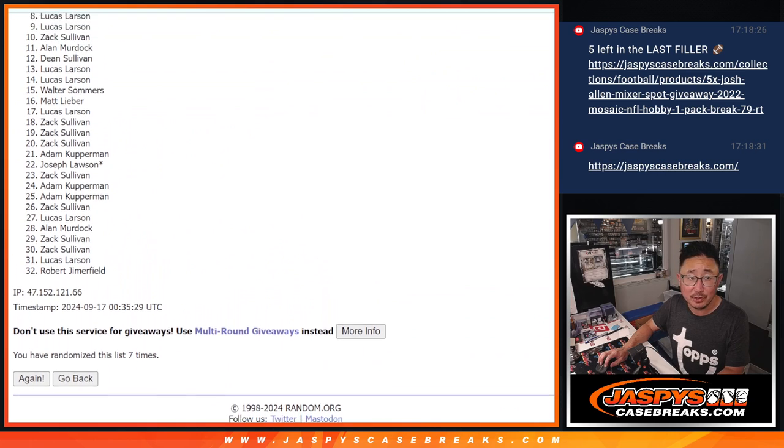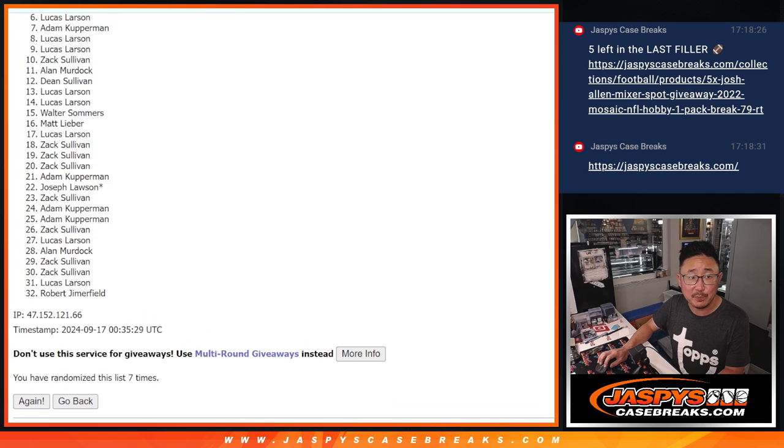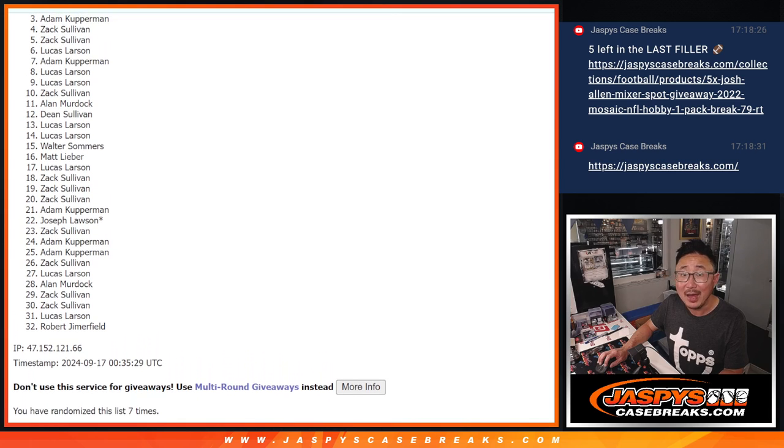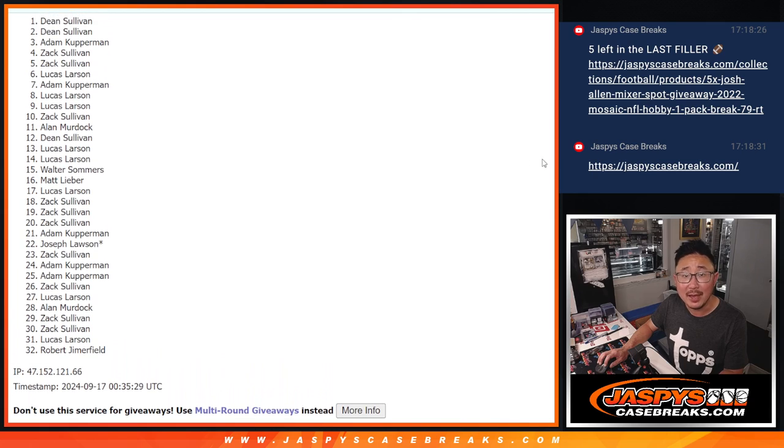Now six through 32, sad times, but thank you for getting in, appreciate you. Only the top five can be happy, and that's going to be Zach — Zach is happy, so is Zach, Adam Kupperman, Dean, and Dean. Four Sullivans and an Adam Kupperman in the mix — Dean and Zach with two each. Adam is in as well after seven. We'll see you in the next video for the break.